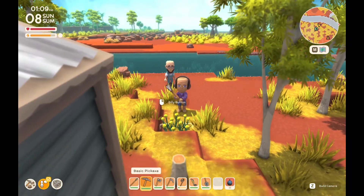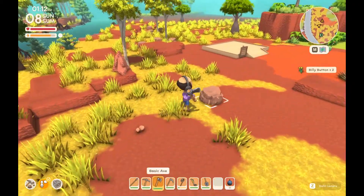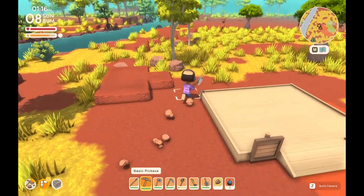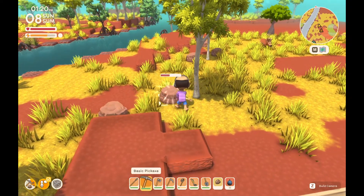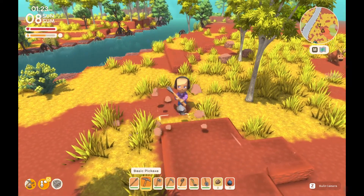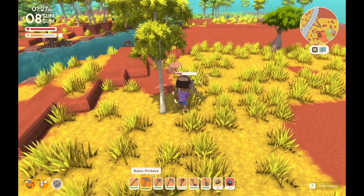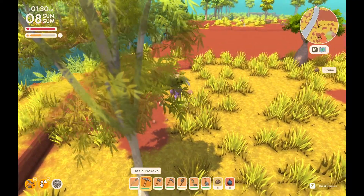That's done anyway. So we're going to smash some rocks. It shouldn't be too hard to find rocks. There we go — and there's some more over here. We've got some tin ore out of that rock. There we go — that's the daily done. I'll just do this one as well quickly.